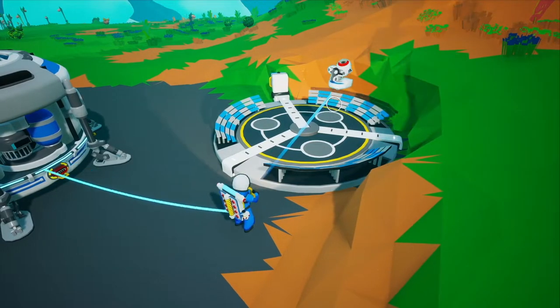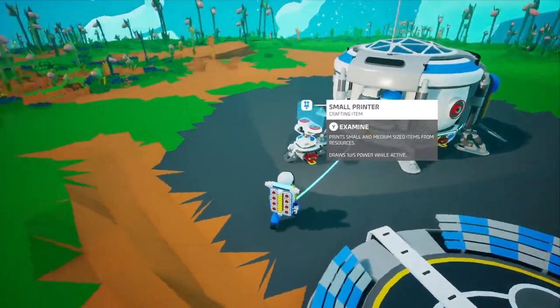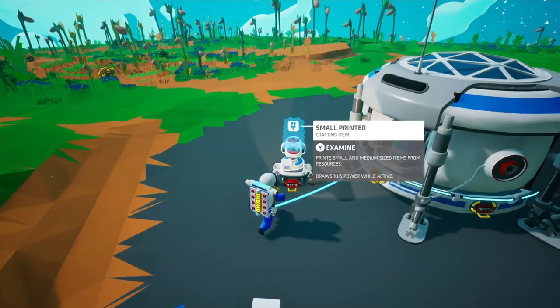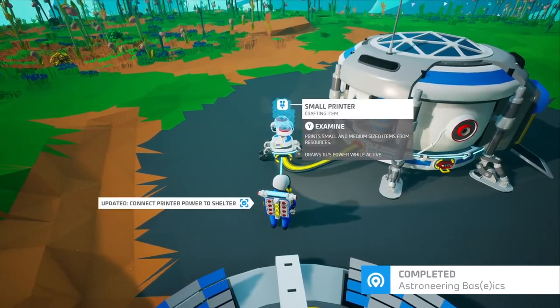Now we need to set up our printer. Drag our new printer off the landing zone and put it near the oxygenator. In time, this whole area is going to be littered with crap — it's going to look like a junkyard hit by a tornado. But hey, it's your junkyard. Your printer needs power. You'll see a red plug — left trigger on the plug end and drag it over to your shelter. Now you have power.